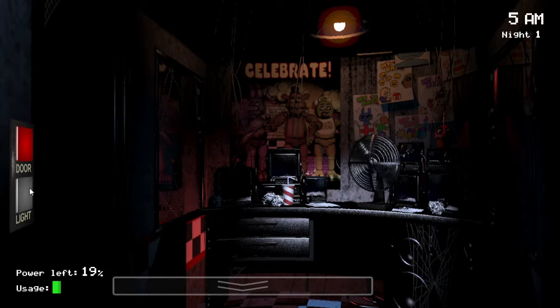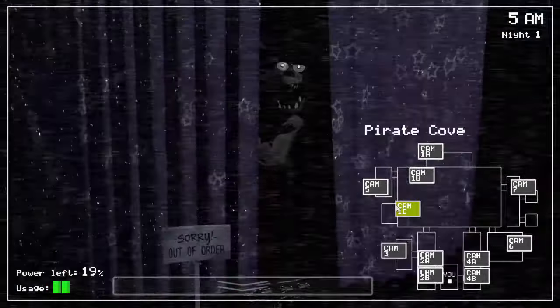It should be rolling around to 6 a.m. any second here. There we go — 6 a.m. Follow this strategy every time and you should be able to beat night one pretty much every time you play it. I hope this also went a long way toward explaining some of the fundamentals and basics of this game that are going to be helpful on the later nights. This is a new type of content on my channel, so let me know if you guys enjoyed this. Thank you for watching this guide — I hope it helped you, and I will see you in the next one.